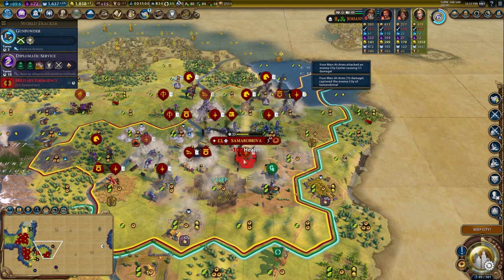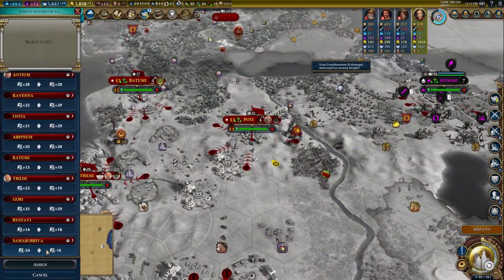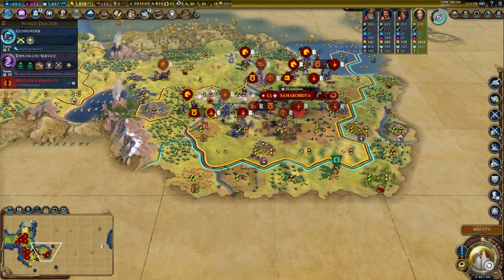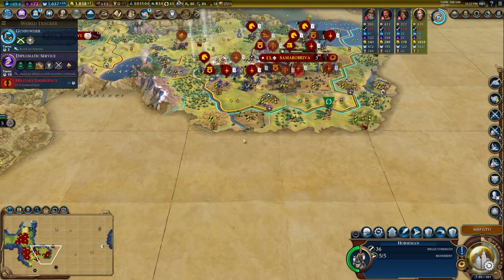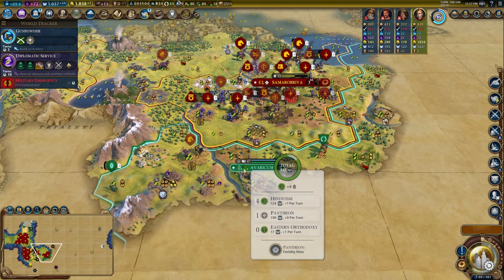There we go — my unit survives at one hit point. Get some crossbows in here. Now again loyalty is really bad here, but I need Victor. I need to hit the next city as soon as possible. This is the problem with not going scout openers — you don't know what you're actually running into, and this is a really big problem for me. But hopefully we have enough units just to push our way through and find where he is. There's another city — building medieval walls, it's at five population. This city's his capital.